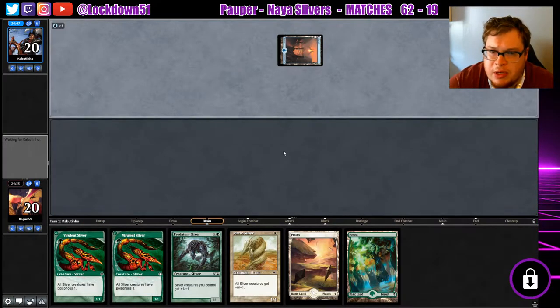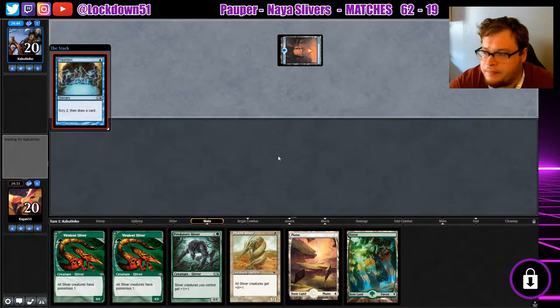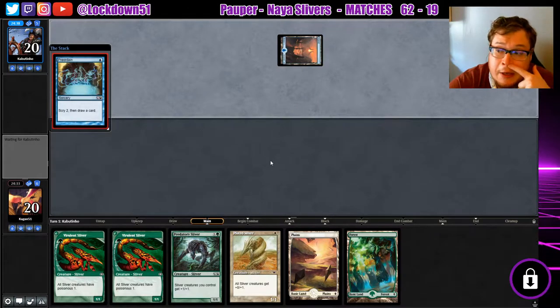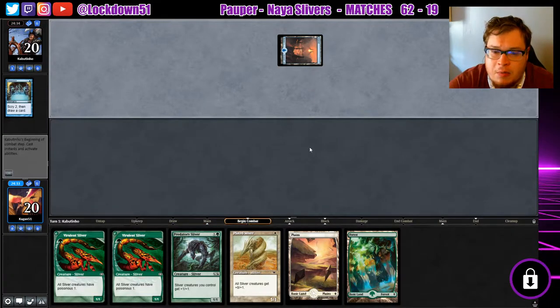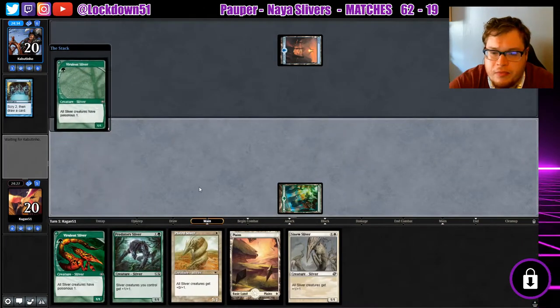They're on Planes — Plains, Island. Alright, fair enough. Preordain. Maybe we'll get lucky with double Poisonous getting under counterspells. That'd be pretty nice. We're just drawing great, I like it.